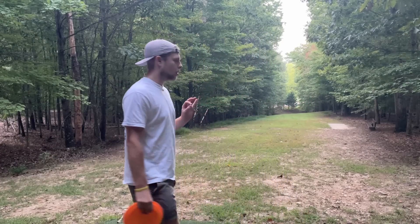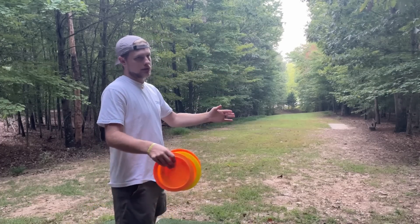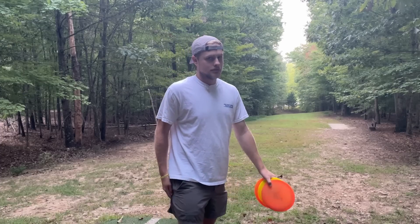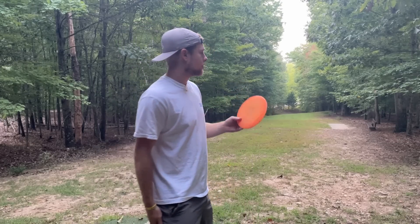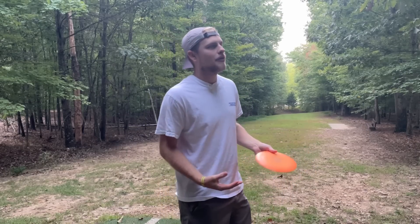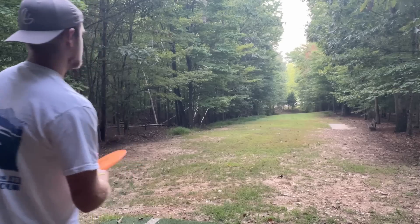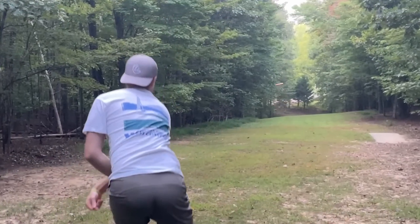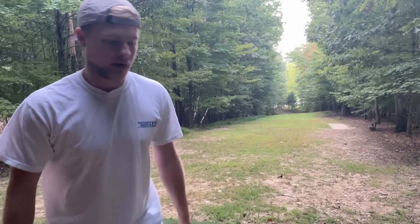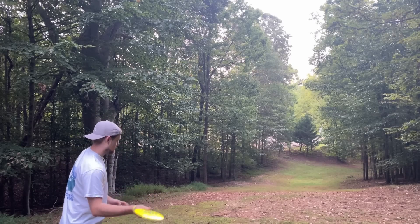Hole 12, par four — gotta get down to the bottom of that hill. It goes directly right, there's a little OB once you go right, and it's kind of a surrounded green situation. Normally I might just throw it to the bottom of the hill, but that's not the point of this round. I'm trying to throw a forehand further than I've ever thrown one in my life. Did I warm up? No. Oh, this is my flippiest Raider — and I did flip it over. Drivers only — they kick right back into the fairway every time.